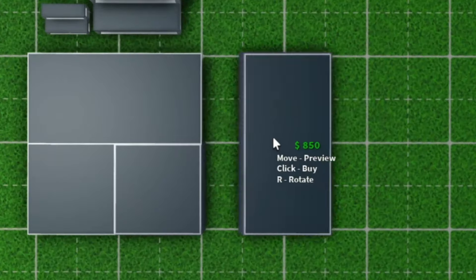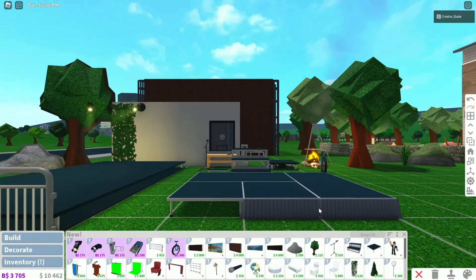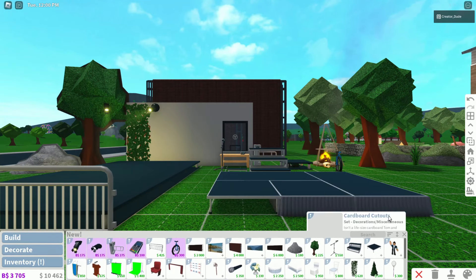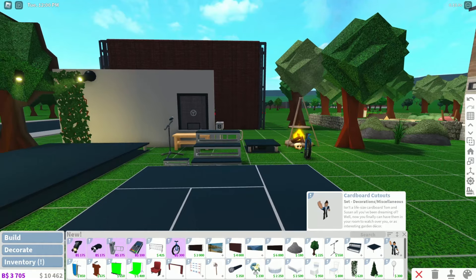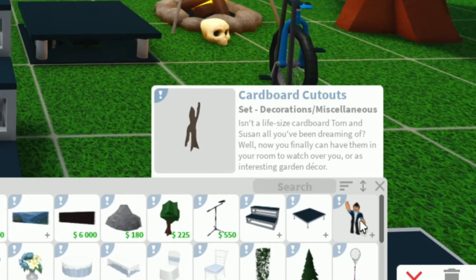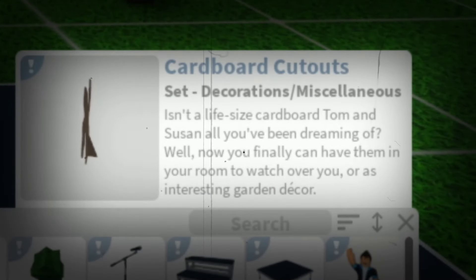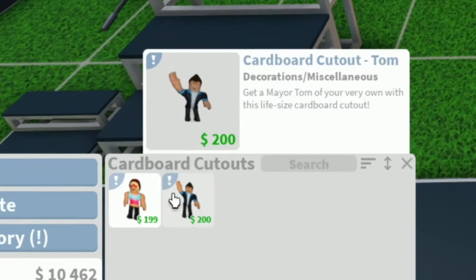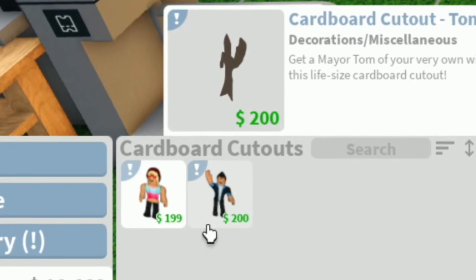And then we also have a curtain version of that too. I only had $10,000 — I might need to go sell a plot actually, and I even sold the other items from the last update. Excuse me, why is Tom here? Cardboard cutouts — isn't a life-size cardboard Tom and Susan all you've been dreaming of? Now you can finally have them in your own room to watch over you or as interesting garden decor. Why is Susan $1 less than Tom here?